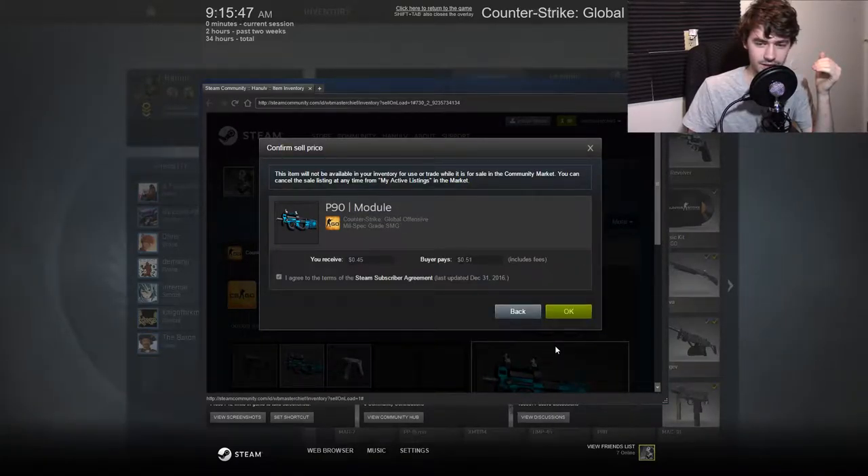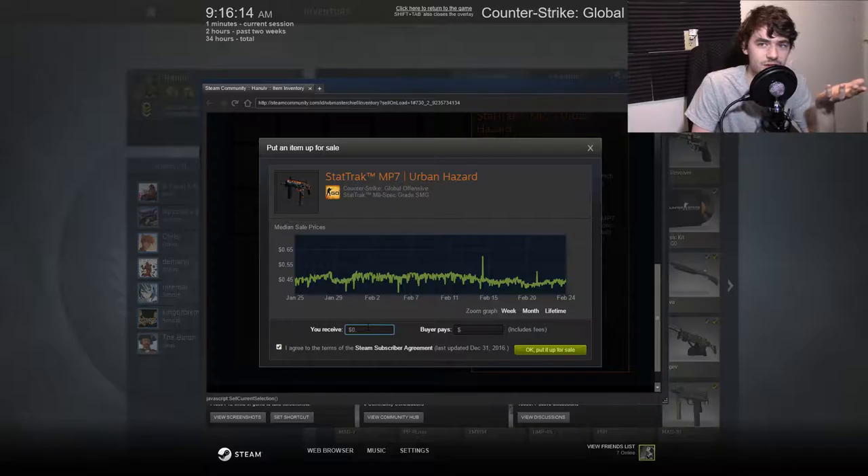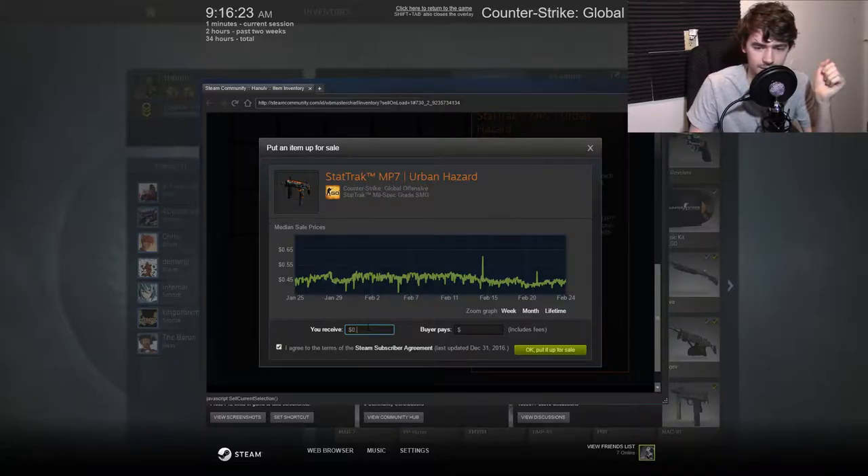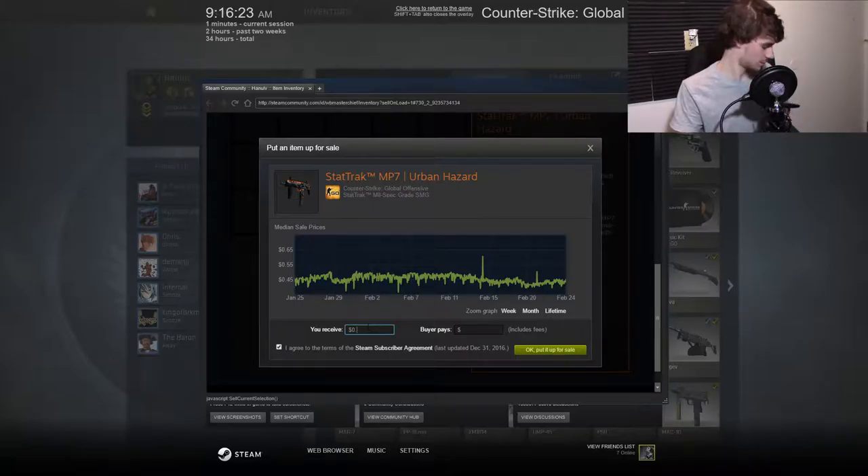Put it up for sale, I agree. Then we have this one for 30 cents — listed at 0.25, confirm. And then this one which is 43 cents. We actually ended up spending less than you would on an actual case, because every case costs anywhere between two to three cents up to a dollar depending on which case. Average about 43 cents per case, and per key it's around two dollars fifty, so we saved a lot of money.